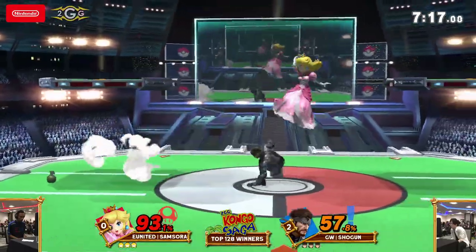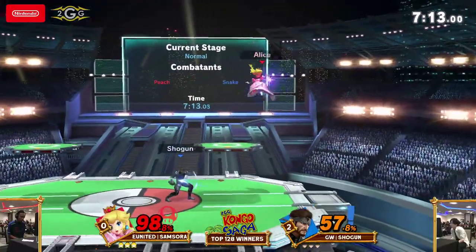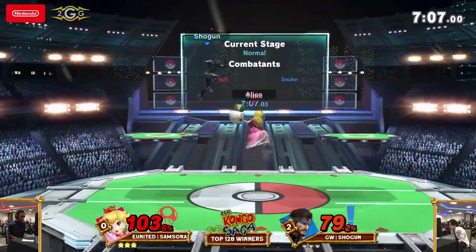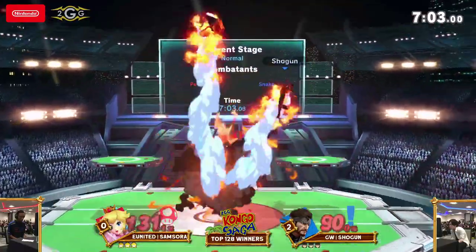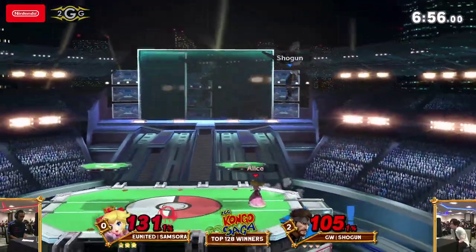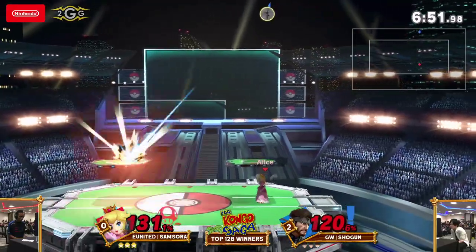He didn't like the C4 placement there, so he immediately gets rid of it — he knows what good the C4 can do against Samsora when it's in the right place. That's a check on Samsora at 103, but it switches onto Shogun. I feel like half the damage Shogun takes is from his own grenades. Samsora doesn't really get much damage on Shogun — that back air was finally one good hit.